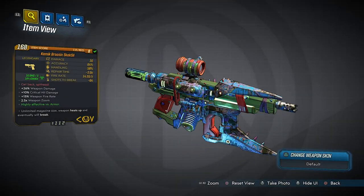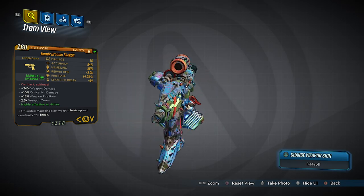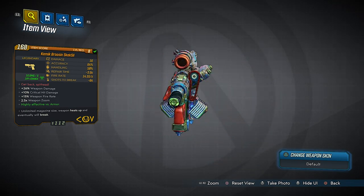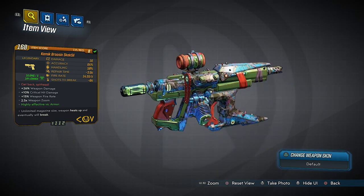What's going on guys, Killer Six back with another Borderlands 3 legendary item guide. This time we're taking a look at the Skek Seal, which is a pistol manufactured by the Children of the Vault.